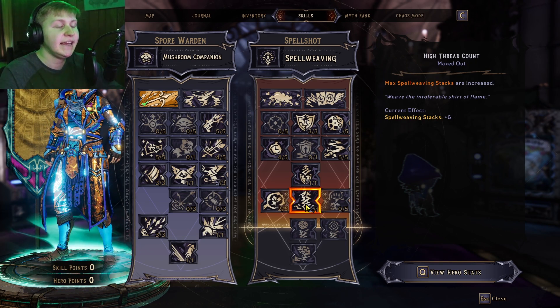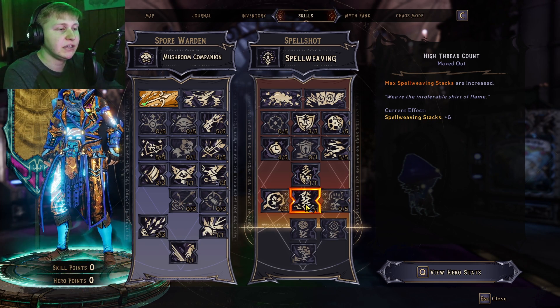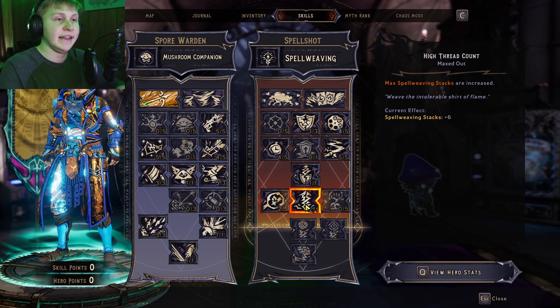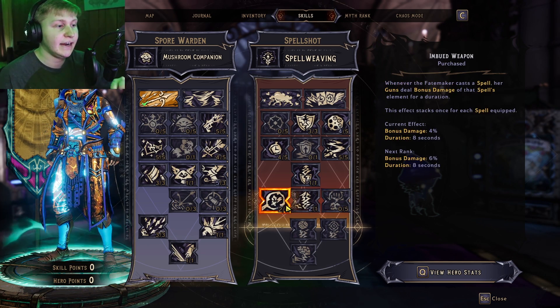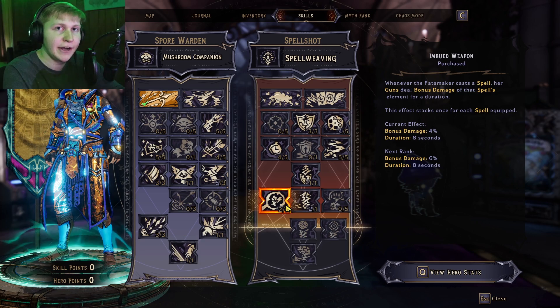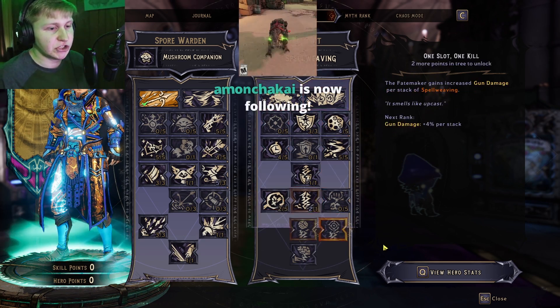One point into High Thread Count, so we get more Spellweaving stacks for more gun and spell damage — aka more Barrage damage. Our Class Mod gives another point into that. If you can find a Class Mod with High Thread Count, that is ideal — it's going to be a crazy amount of damage increase. Luckily, Spore Warden armors do allow High Thread Count to spawn with Spellshot. Imbue Weapon gives bonus damage based on the element of the spell you just cast to your gun. This does not actually work on Barrage, but this is mainly for us just to shoot.